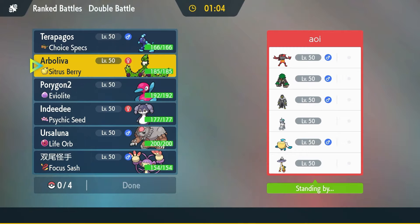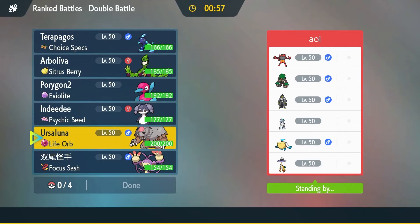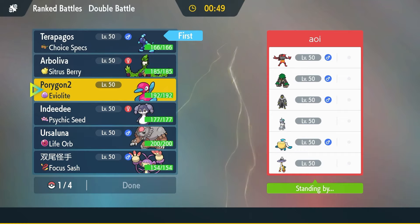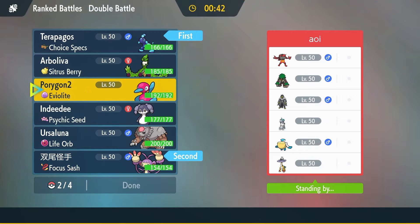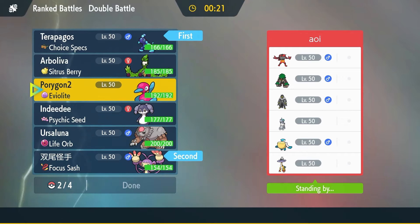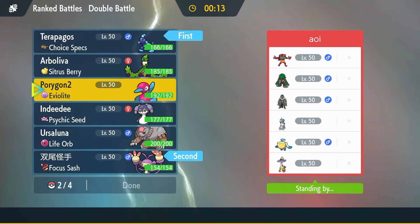We're facing a pretty standard team — Incineroar, Rillaboom, Urshifu is such a great combo. How do I want to do this? I like those two leads first. Got the fastest Fake Out, Thunderbolt wrecks two of his mons, Tera Dragon hits all of his mons. I could just Stellar Tera immediately — I'm probably the fastest on the court.